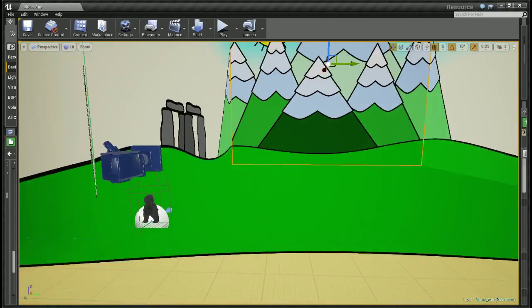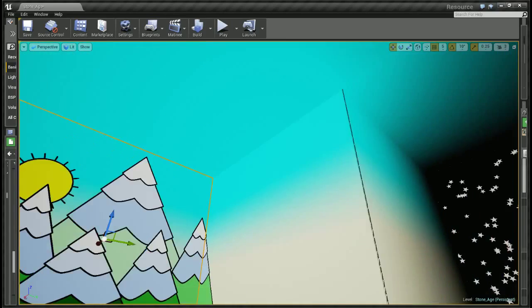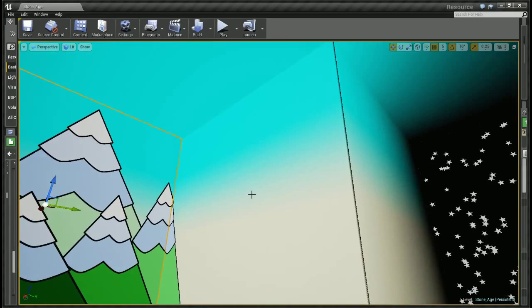So down here, you see the player there. That's where we're gonna spawn the grid. And all this other stuff is just for fun — just looks cool.